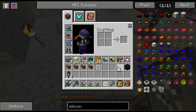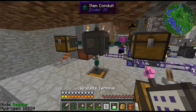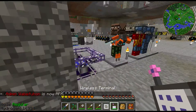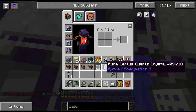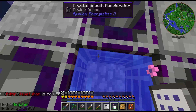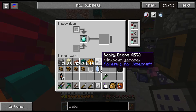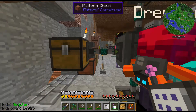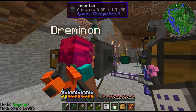I have a wireless ME terminal here — keep forgetting I have it. Those crystals that were accelerated should be finished now. Let's take a look — there we go, Pure Certus Quartz Crystals. So that's how we use the Inscriber to make various things. Whenever a recipe calls for something from the Inscriber, that's how you do it — automated or one at a time.